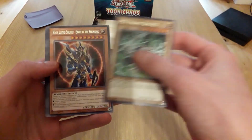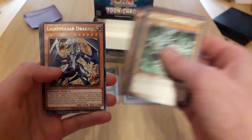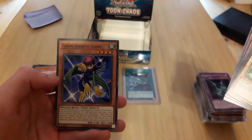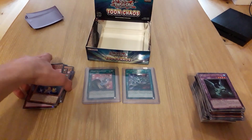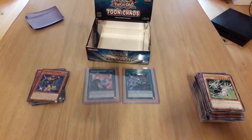Sideframe Driver, another Black Luster Soldier, another Sideframe. Flight Pulse Over Dragon, Sangun, Black Luster Soldier, and another Toon Heartbeat — oh that's cool, so nice! Nice overall, yeah — nice way to end it. All right, oh my god, wow!